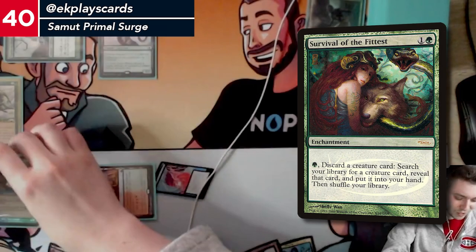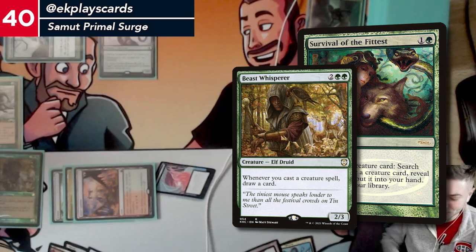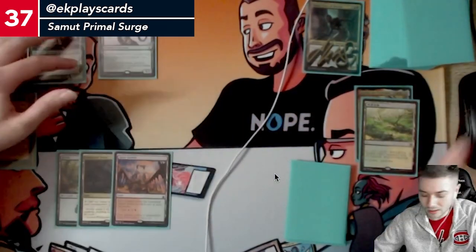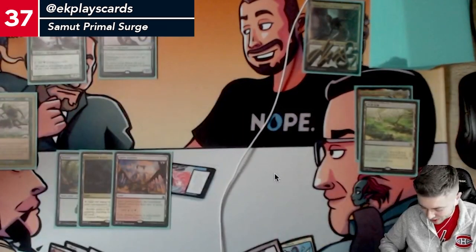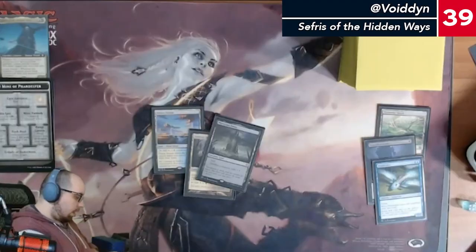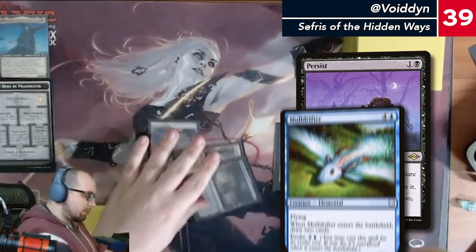That can't be good. I'm going to grab Beast Whisperer. I'm going to play a Windswept Heath, tap and crack it. With that four mana I'm just going to play the Beast Whisperer. I'm also going to cast Persist, returning a Mulldrifter.